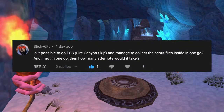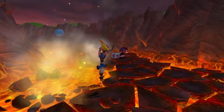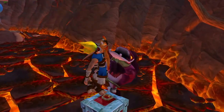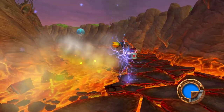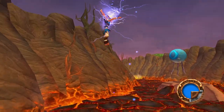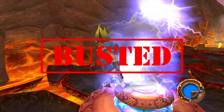Can you collect the scout flies while doing fire canyon skip? During fire canyon skip, Jack runs out of health by the time we reach the first scout fly crate. If Jack gets too close to the crate, he will bounce towards it, land in a grounded state, and the death animation will trigger. The only way I can see Jack collecting scout flies during fire canyon skip would be if he had active blue eco to break the boxes as he passed by them, or if the boxes had already been broken ahead of time. But the blue eco vents will also cause Jack to die. Therefore, this one is busted.